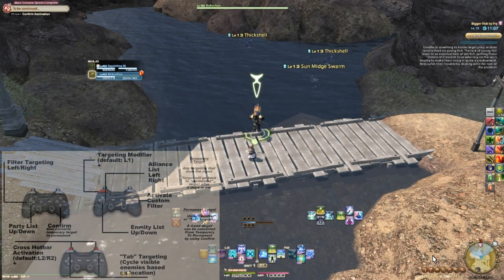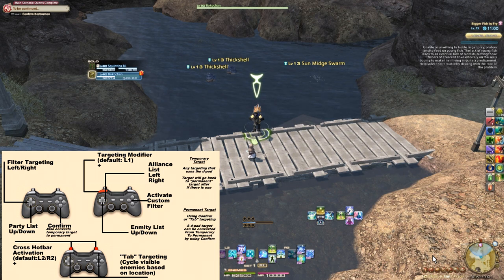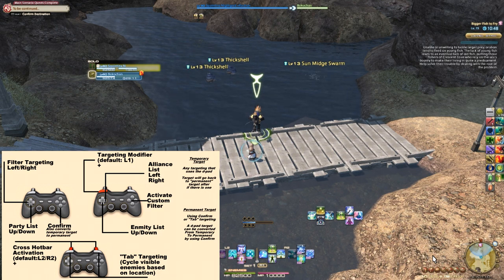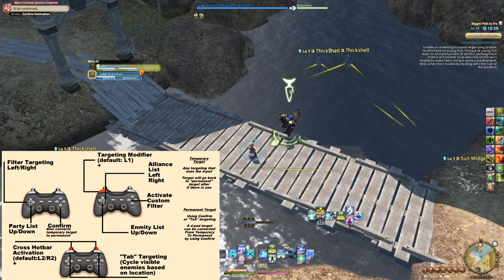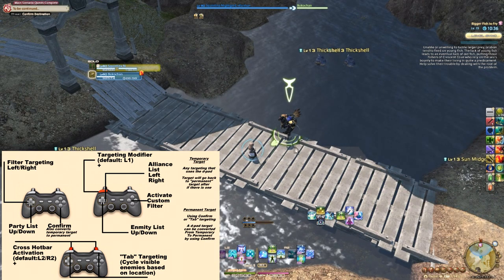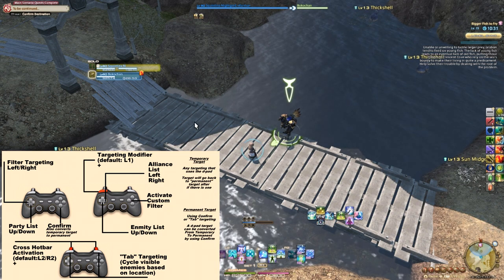Now that I've covered all of the ways you can select a target — well, other than macros of course — let's talk about permanent and temporary targets. I have my chocobo out in my party and I have him selected as my target. I will now use my d-pad to select myself, but I will not press confirm. So my chocobo has the permanent target, which is why he has the targeting arrow, the target reticle, and his name on the list has a full border. Whereas I am currently a temporary target.